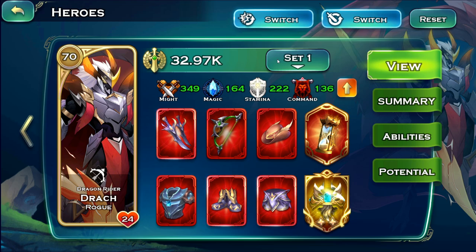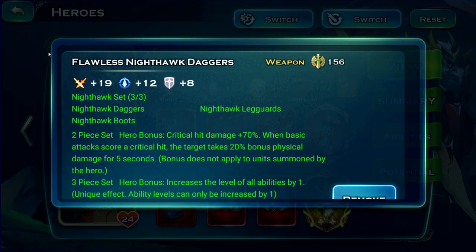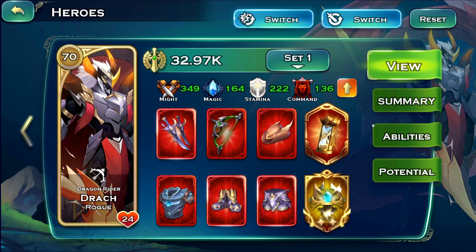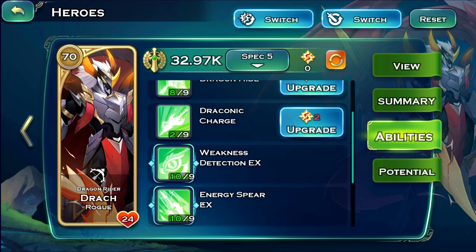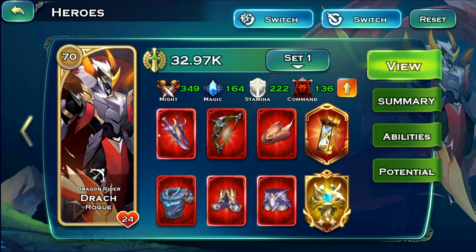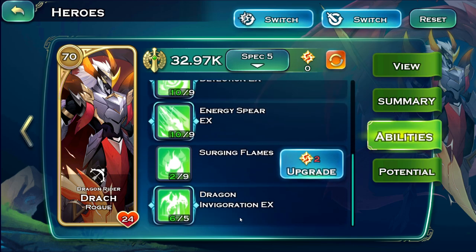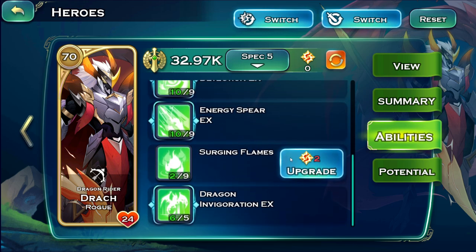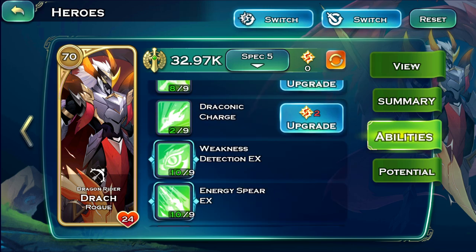The equipment I'm using is the Flawless Drake Set. This grants the hero plus one to all abilities, and his abilities are insane. You want the entire set equipped — even plus one on half of these abilities is going to be insane, let alone all of them.